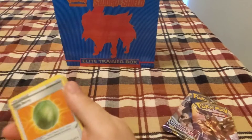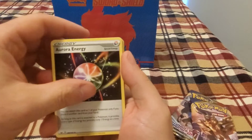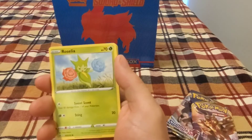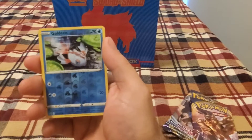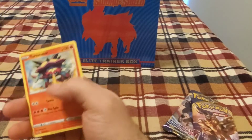We got the water energy, Lum Berry, Aurora Energy, Dubwool, Clobbopus, Galarian. Roselia. Ghastly, Ponyard, Galarian for the reverse. And the Turtonator.